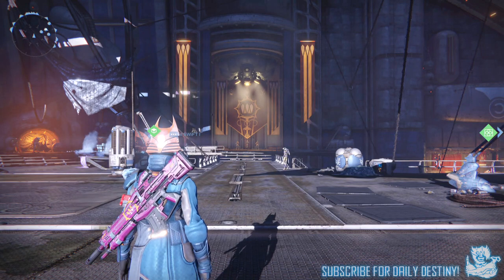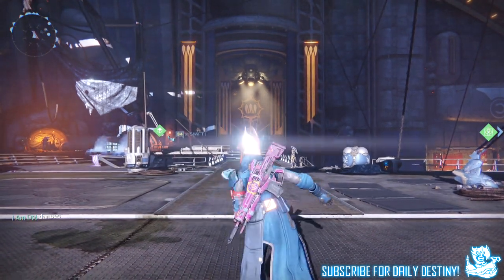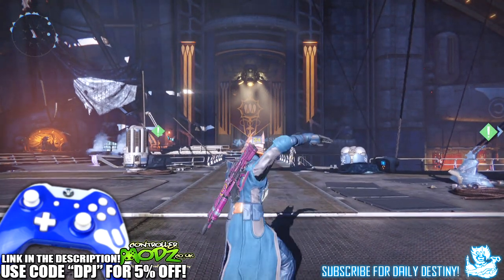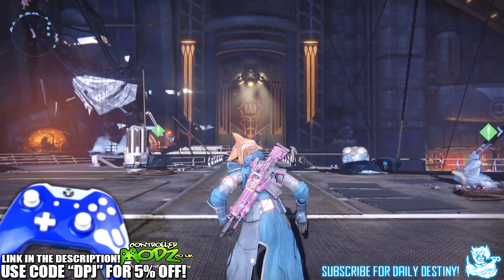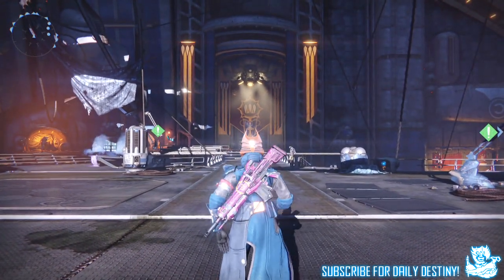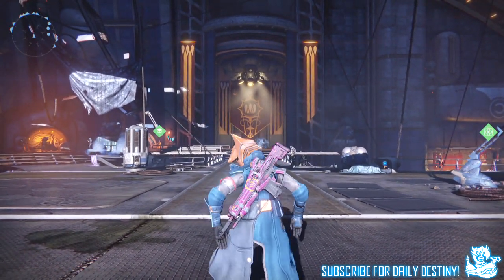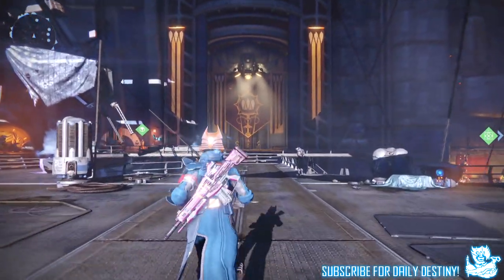What's going on guys, it's your boy DPJ here today with another Destiny video. In today's video I'm going to be opening 15 exotic engrams on my warlock - five helmet engrams, five gauntlet engrams, and five chest engrams. The only exotic I need on my warlock is the Purifier Robes, so I've got five chances of getting that. The other two exotics I need are both leg armor, so there's no way I'm getting them from gauntlets, helmets, and chest engrams.